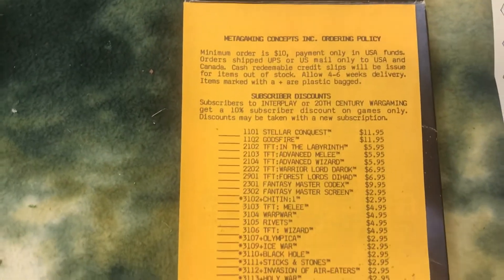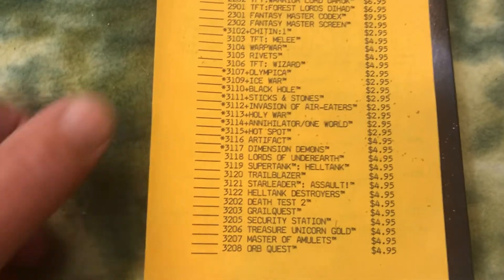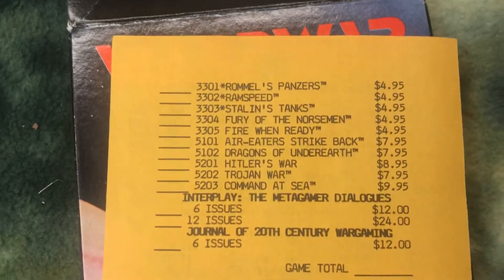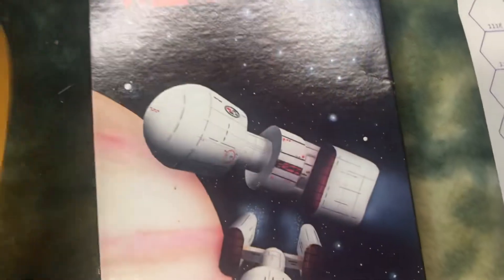In the box they would have this little list of all the different games that they produced. Look at that — it's the front and then the back. They were producing a lot of games in these little mini boxes.